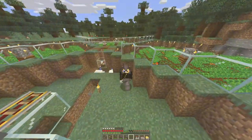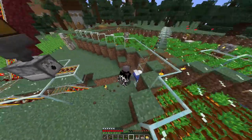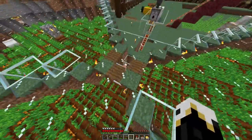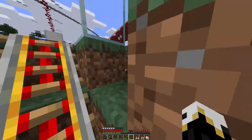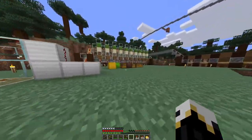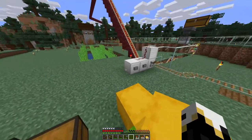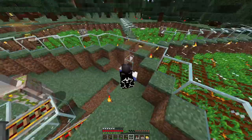Hey guys, welcome back to another hardcore video. This is four legs back at the brand new villager breeder, which has beds in it now and it still doesn't work. It worked for a few minutes and then it broke. It produced a fair amount of villagers I guess, but then it broke. We also have Mr. Iron Golem here now. In the meanwhile I did some trading, some carrots as well, which is pretty nice.